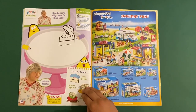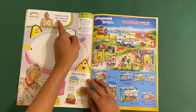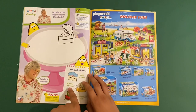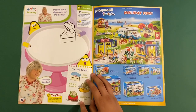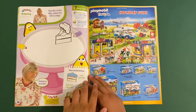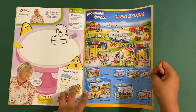Then we've got a Giggle Biz drawing page — doodle some silly cakes for Dina Lady. You could draw a spotted sock sponge, a fish and chips tart, and a cauliflower cake — that's not real! You could just color it in. That's how she says sponge though!